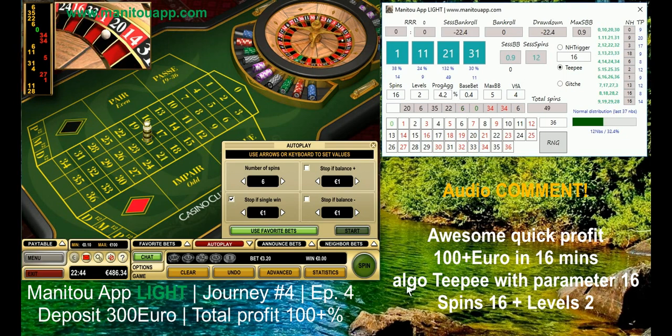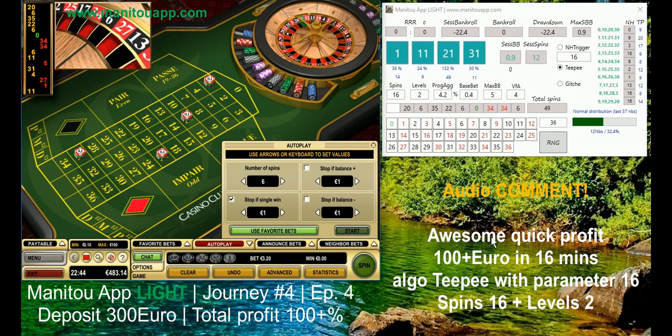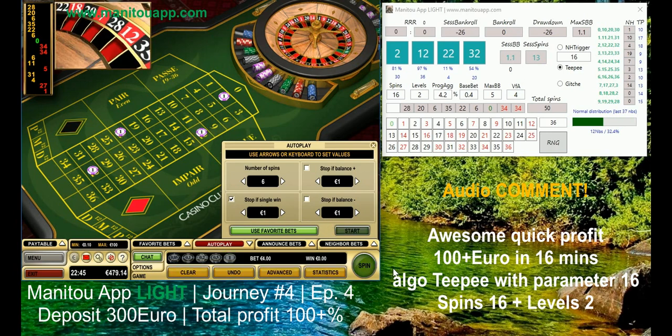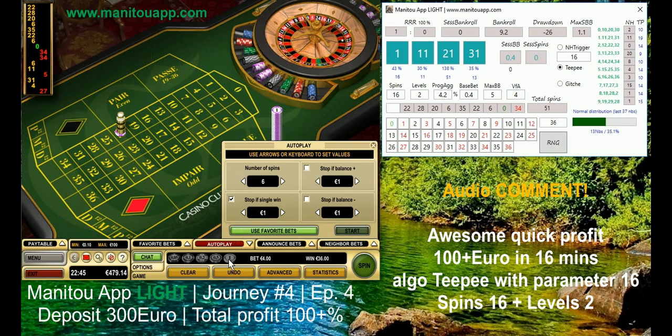My maximum base bet can be five, and variance from average four. I can already tell you this session is really wow - a very good one. Once you see it, it takes just 16 minutes, and what you will see is really astonishing. Within these 16 minutes I will achieve a really awesome bankroll - more than 100 euro profit in just 16 minutes playing with the Manitou App Lite.